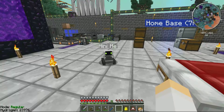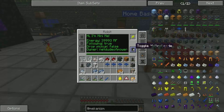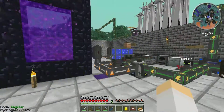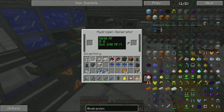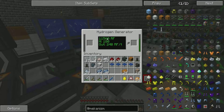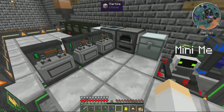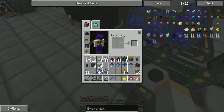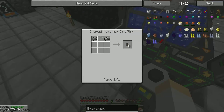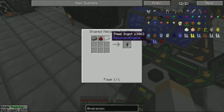Mekanism is a really cool mod, and I thought I would go over that part because it seems like a really realistic aspect of it, and a lot of people have trouble with it. As you can see this is full again, so it's running consistently. The pressurized tubes are down here — you just need some steel and some glass for eight of those — and then the universal cable, you just need some steel and redstone.